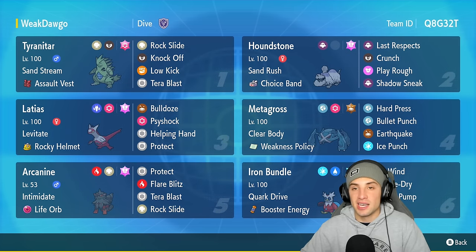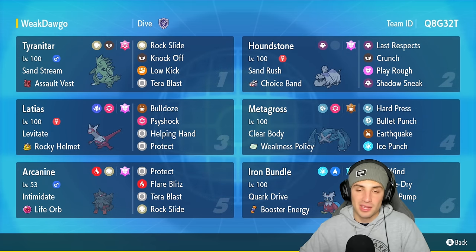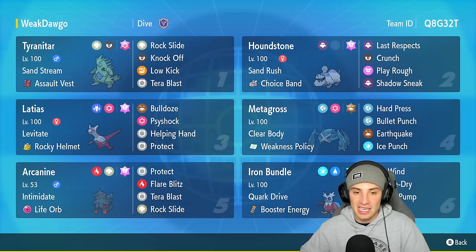We can pair this up perfectly with Latias to use Bulldoze to pop both Weakness Policy and lower the speed of opposing Pokemon. Metagross has a great Tera type with Ground and Earthquake to pair up with that, plus nice coverage moves: Ice Punch, Bullet Punch, and Hard Press for two STAB moves, first-turn priority, and some coverage. Latias is on the team for support — it's got Levitate with Rocky Helmet, Bulldoze, and Helping Hand, and Protect.